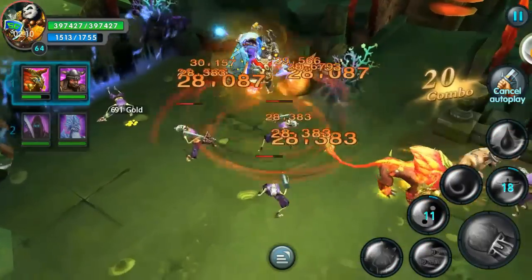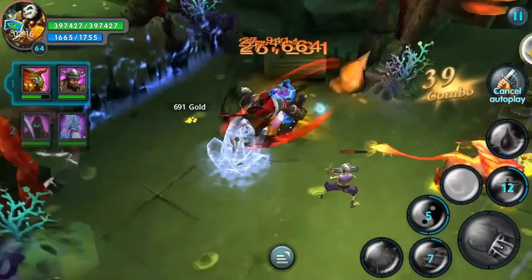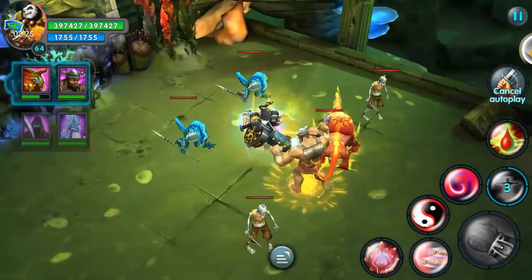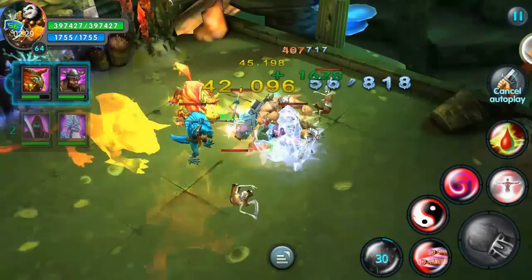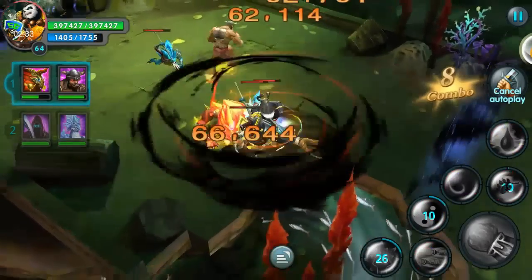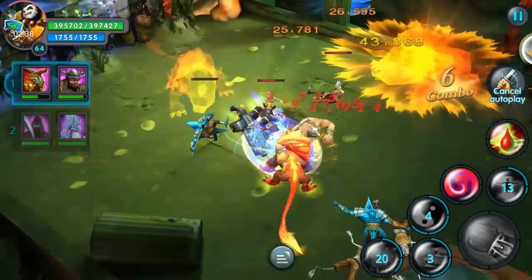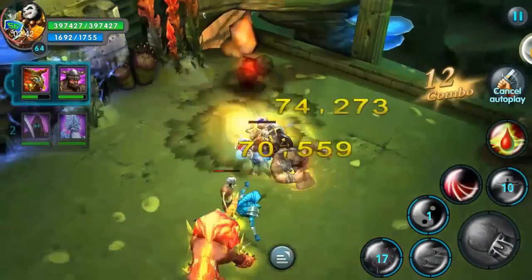He is losing quite a bit of health pretty quick when taking damage. Looks like we need some more defensive abilities — no problem, a Mega Valor would do great for that. Slowing this down: flooding presence is constantly hitting between 42,000 to 45,000. His special called Lethal Absorption is hitting for around 212,000 and it is an AOE that draws enemies in — boom, right there.